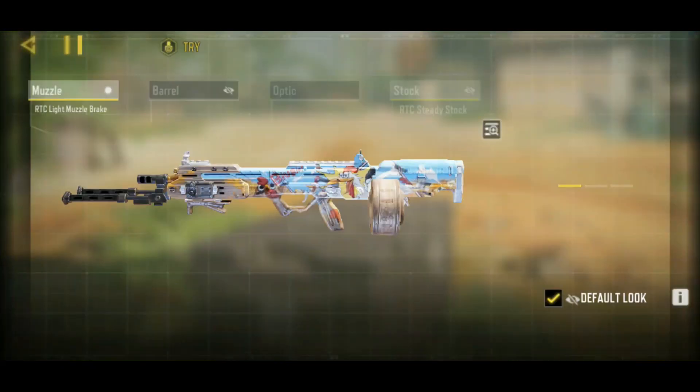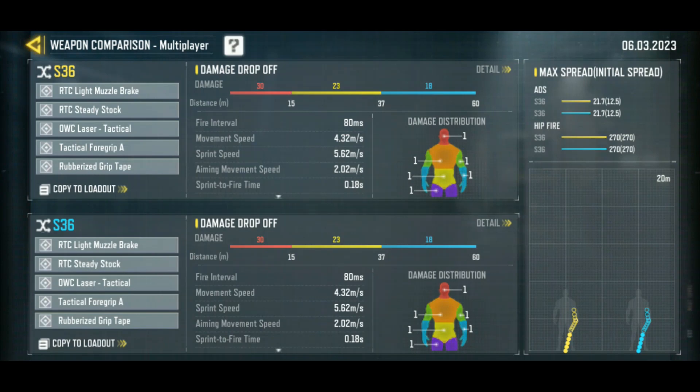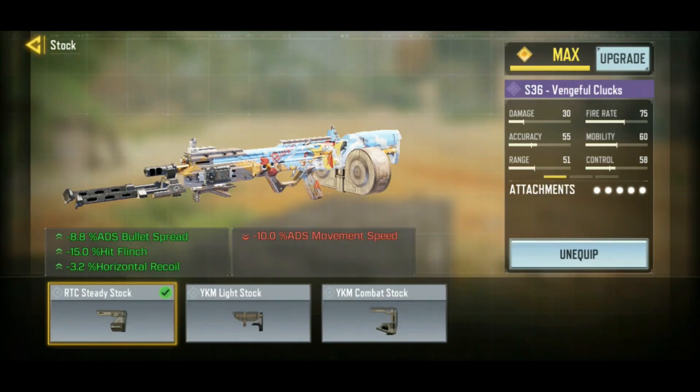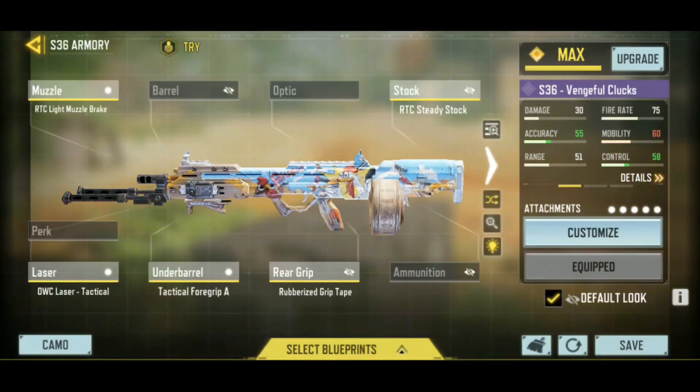Let's go into the loadouts. The S36 seems to have a lot of recoil, so what I've done is reduce that. I haven't done anything with damage range — I'm just going to play it. It can get a four-shot kill up close at 30 damage, and then a five-shot kill. Interestingly, this is the only gun with a one damage multiplier everywhere — so a headshot does the same as a leg shot. For the loadout: muzzle brake, steady stock for recoil and bullet spread, another recoil reducer, and the OWC tac laser — all without reducing ADS time. It does reduce ADS movement speed a little, but this is an LMG so that's expected.